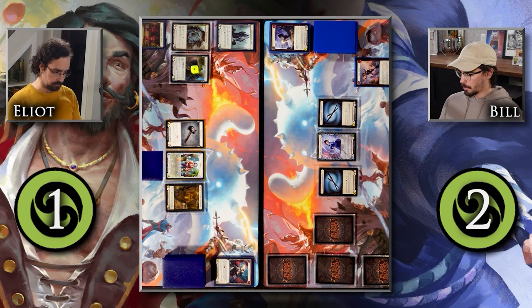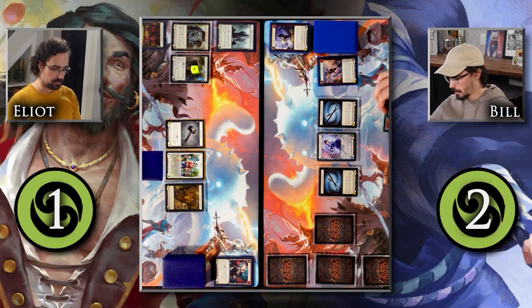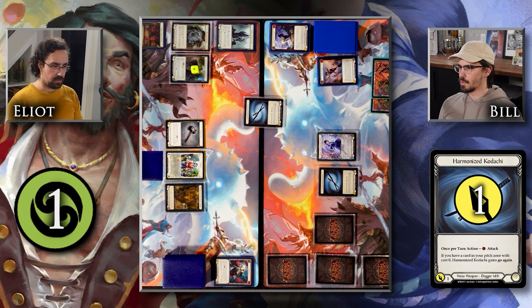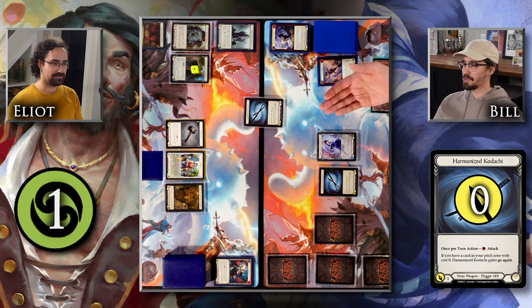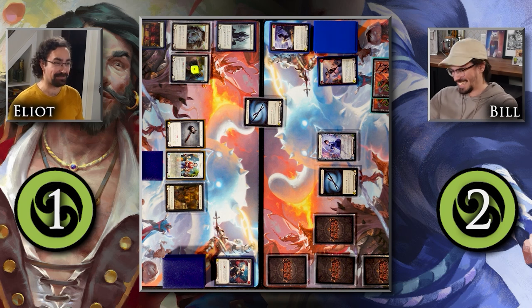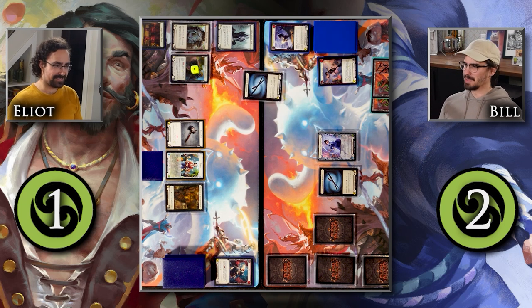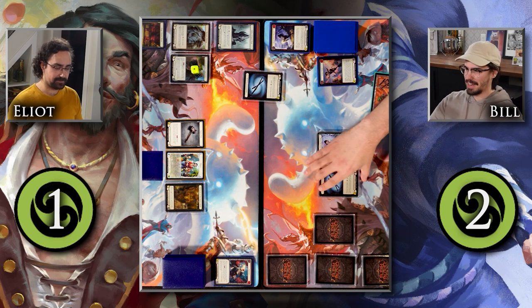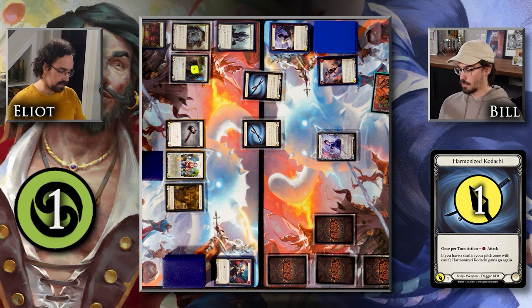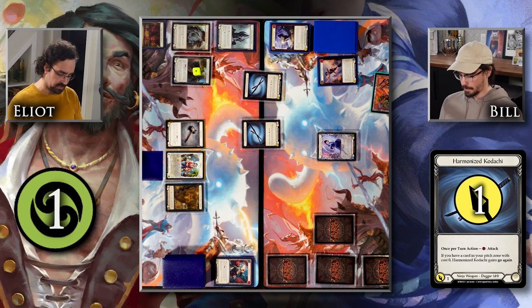I'll arsenal this mysterious card — all my equipment blows up. I'll pitch Crane Dance and make two little Kodachi — one of them is the Harmonized Kodachi swinging at you with go again. Notably, Pulverize is not an action card, so this is for negative three. Do you have any blocks? No — I'd like to gain three life. So it's coming in for zero. That is your first attack, so the minus four applies. My second attack doesn't have any modifier? I'd like to attack you for one. You can block this with cards from your hand — oh, it's only attack action cards, I forgot.